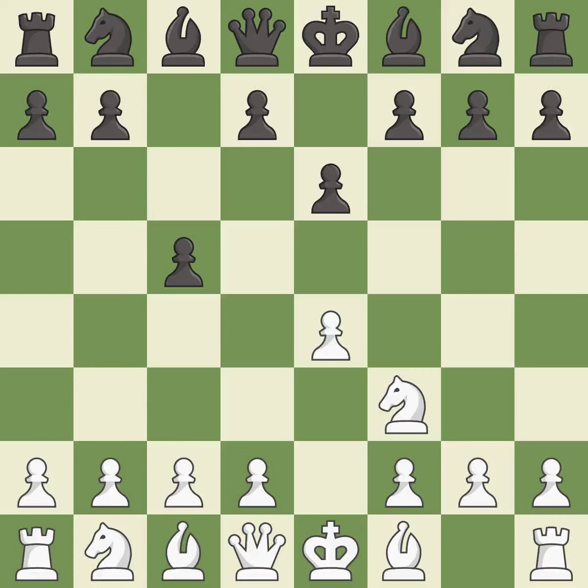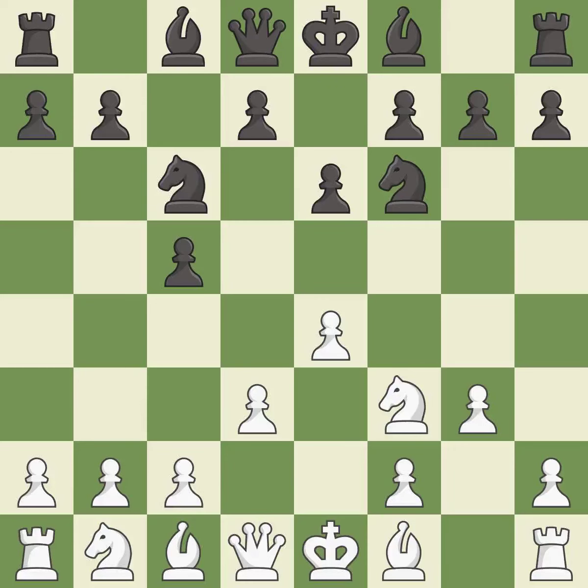E6 creates an opening for the dark-squared bishop and opens a new diagonal for the queen, preparing the bishop for development. This develops a knight off its starting square, getting it into the action. This fianchettos the bishop by placing it on a powerful diagonal, activating it off of its starting square.